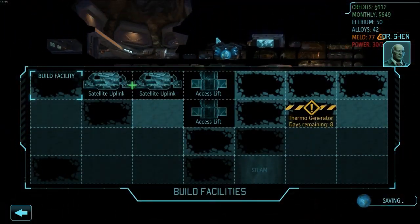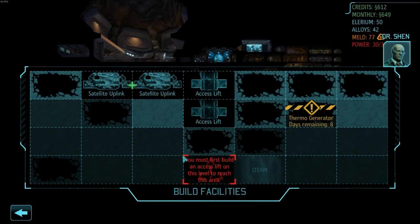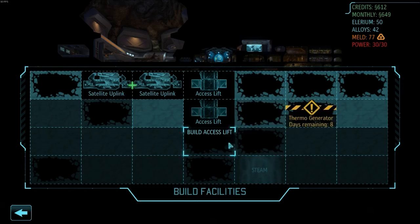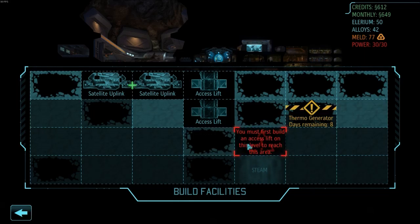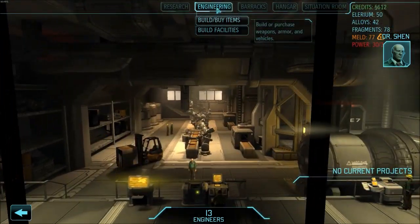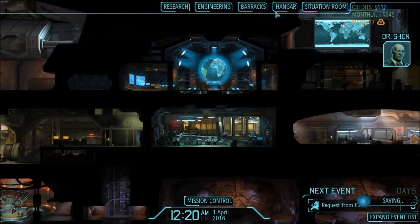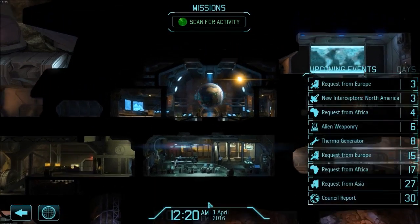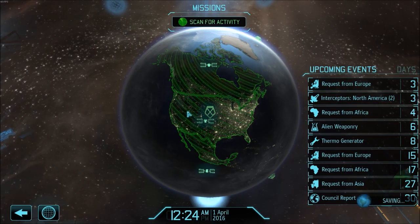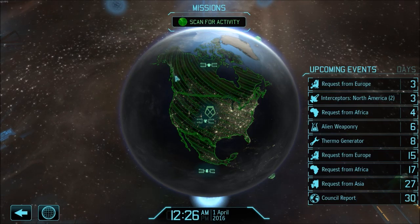The new engineers arrived this morning, commander — we're always glad to have more help down here. Since I finish that generator I can start getting all kinds of goodness — I can build a lift, I can start getting a workshop going after the lift's done. The aliens were intent on conquering earth — there's not much we could do to stop them. Well, we're trying anyway.